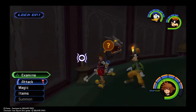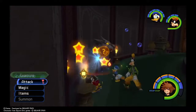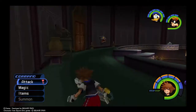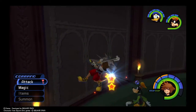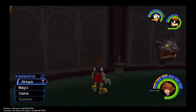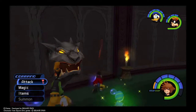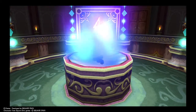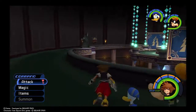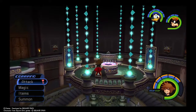I can't remember if we had to light these on fire or not. I think we do — Fire! Casting fire on these things is what does it. This torch is here just in case you don't have any magic, which is weird because you can literally go to the room behind you, touch the save point, and refill your magic anytime you need.